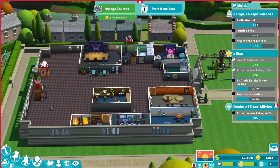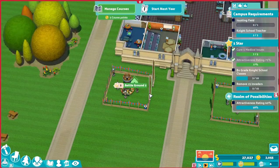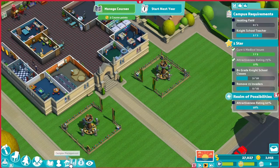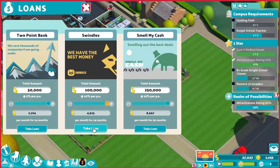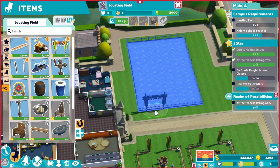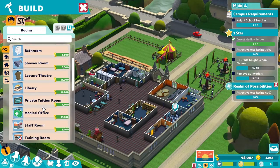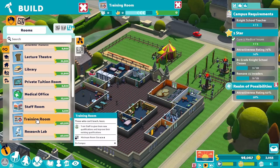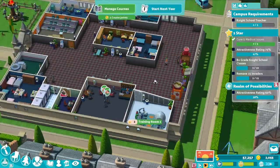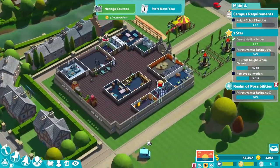To progress to the second year, our campus needs a jousting field and one more battleground. After building the battleground, we cannot afford the jousting field. Let me check the different finance options — I'd go for the swindles. I'm curious to see what the jousting field looks like. It belongs outdoor and needs to be at least 12x8 grids big, otherwise this jousting track cannot fit. There are also these tents and more dummies. Another important room is the training room — it costs 40,000. Luckily, I took out a loan of 100,000 from swindles instead of only 50,000 from Two Point Bank.